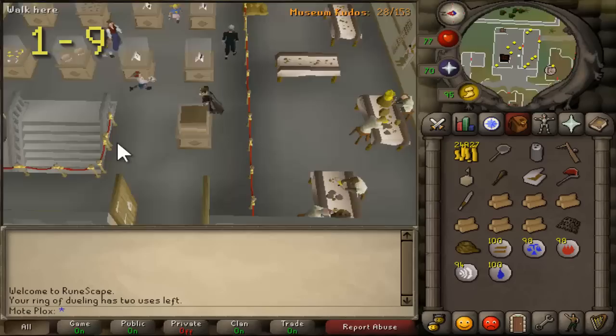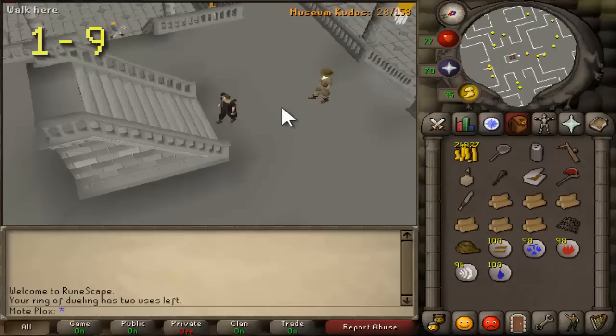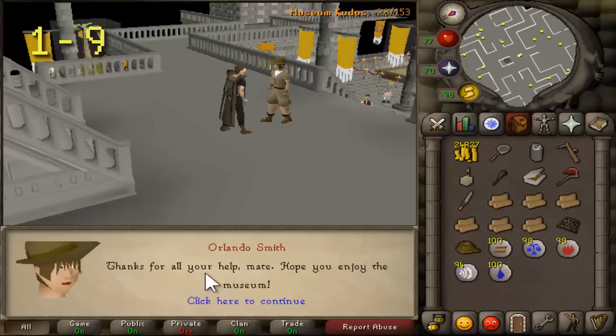From levels 1 to 9, you are actually not even going to need to hunt anything. You're just going to go to Varrock Museum, go downstairs, and talk to a museum guy who will be right there. You do a short minigame and he'll give you 1,000 experience points in both Hunting and Slayer. So if you have level 1 in both, that's a free level 9 Hunting and free level 9 Slayer.